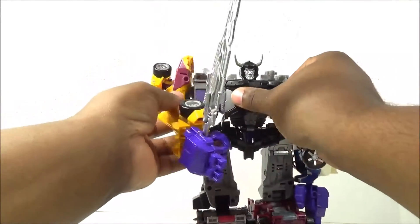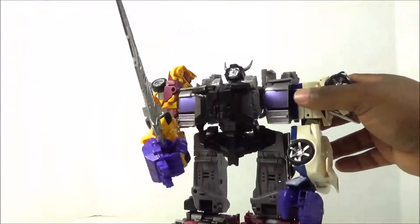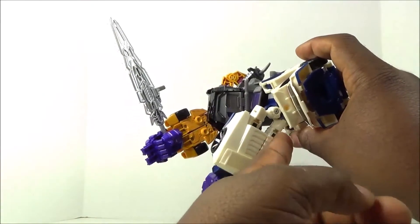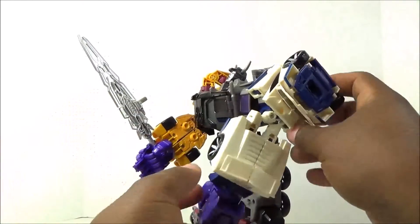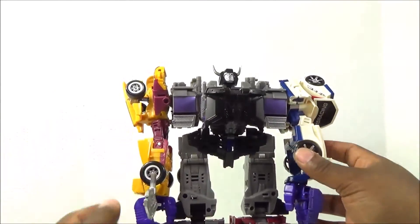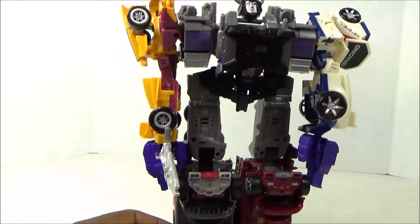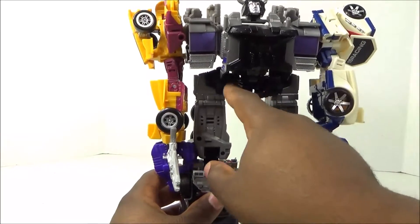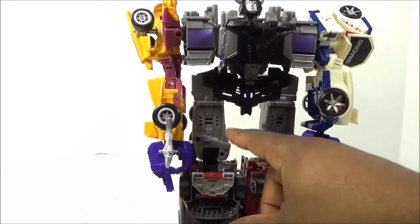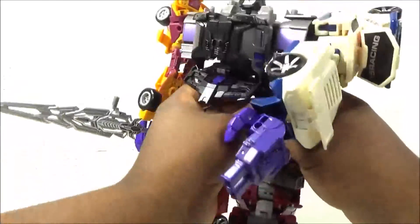A lot of things are loose because some areas are over-tight and some aren't tight enough - the tabs holding the arms in could be tighter. This arm is a little loose but there's a screw in there that could probably be tightened. The arms can come in and he can touch hands, but his arms are very long - coming all the way down to his knees. This lower section is very elongated.